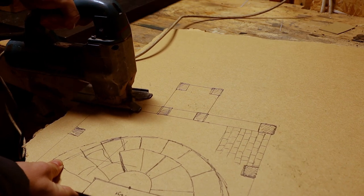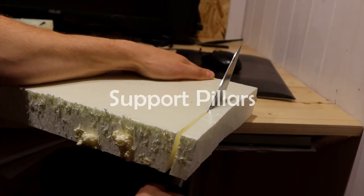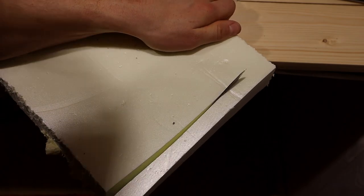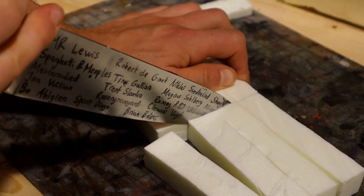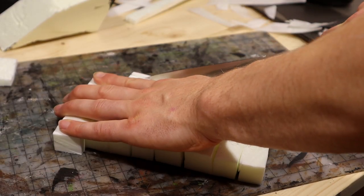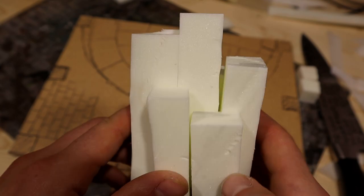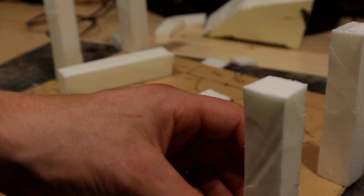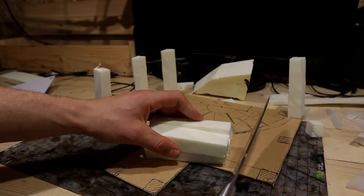After I was done planning the diorama, I cut out the base. Then I started working on the support pillars — I cut simple square-shaped bits from XPS foam. I placed the pillars into position to see how it looks. Pretty good, but I decided to cut some of the pillars shorter so they don't block as much vision.